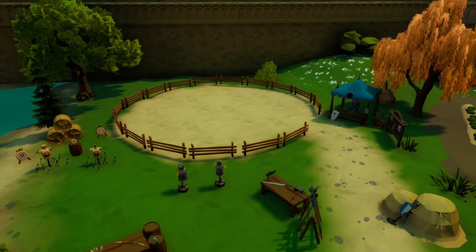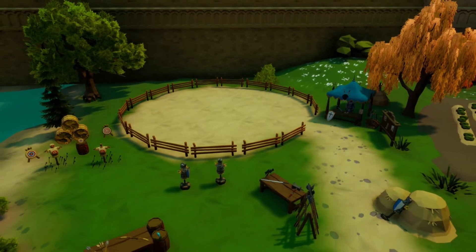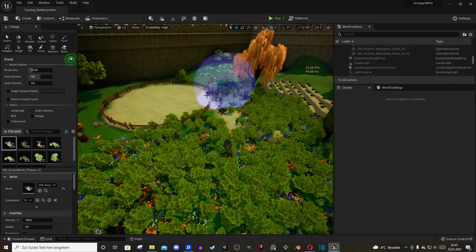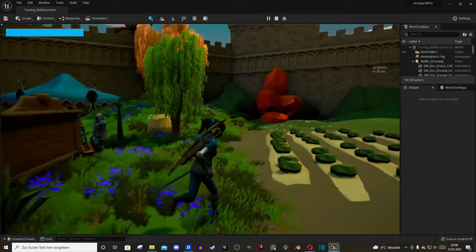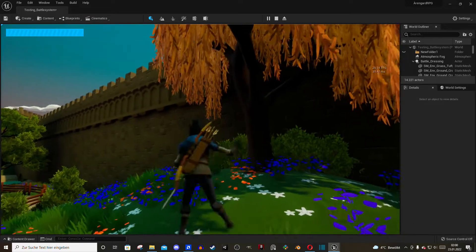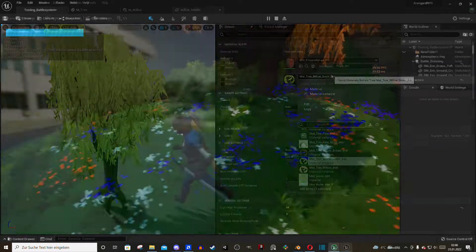Those textures already improved the environment quite a lot, but it's still flat, so let's change that by adding grass and flowers. After the brush was a little too ambitious, the terrain looked pretty good. The only problem I encountered was the broken leaf material on the Revit trees.